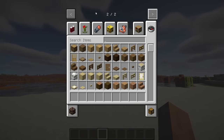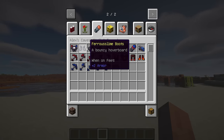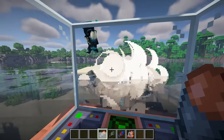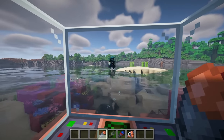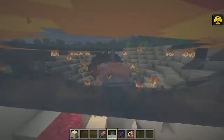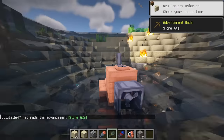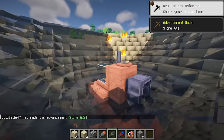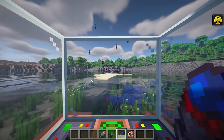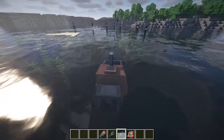This mod serves as an add-in for Alex's Caves, expanding its content with the addition of torpedoes and related equipment. It introduces three types of torpedoes designed for submarines: the basic torpedoes offer a standard explosion, the nuclear torpedoes deliver a powerful blast similar to nuclear, and the pulsar torpedoes trigger an electromagnetic explosion, repelling entities and disrupting all redstone systems within a two-chunk radius.